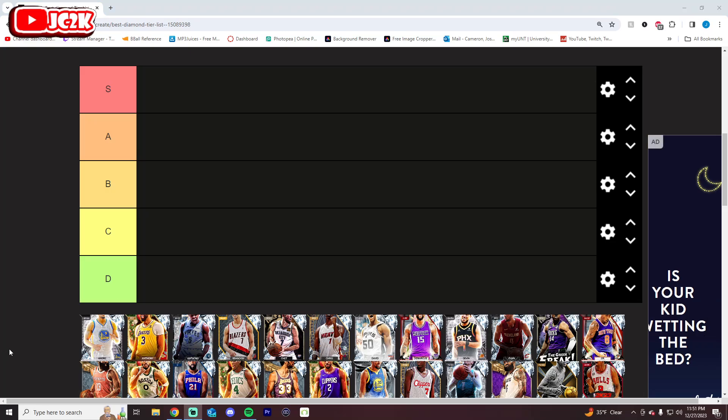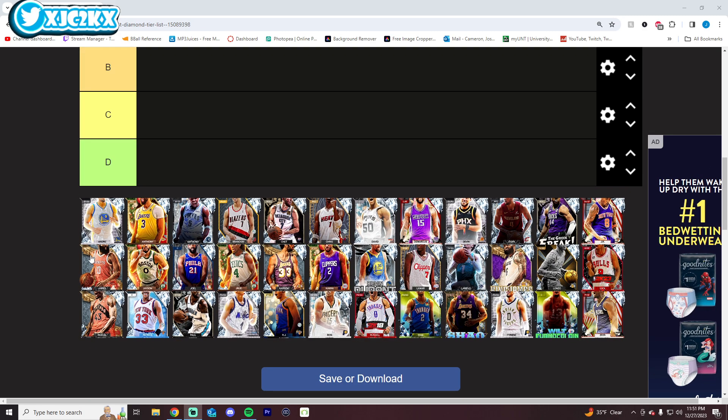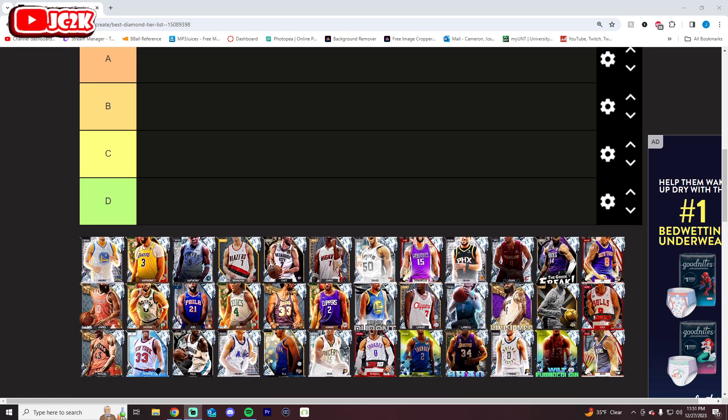It's GYoutube and welcome back to another JC2K video. In today's video, we're going to be ranking the best diamonds in NBA 2K24 MyTeam here on this tier list. I got 36 of the best diamonds in the game. There are a total of like 70 diamonds or so in the game right now, so I got about half of the diamonds available currently in MyTeam. If there's any I left off the list, feel free to leave a comment. I know I left a lot of pretty good cards off this list, and I'll let you know where I'd put those guys. I'm trying to prevent this video from being too long, and I'm going to have to be pretty strict because these 36 are really the top cards in MyTeam. Most of these guys are absolutely incredible.